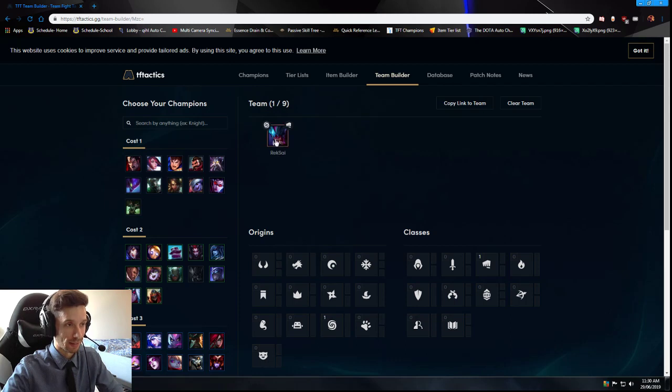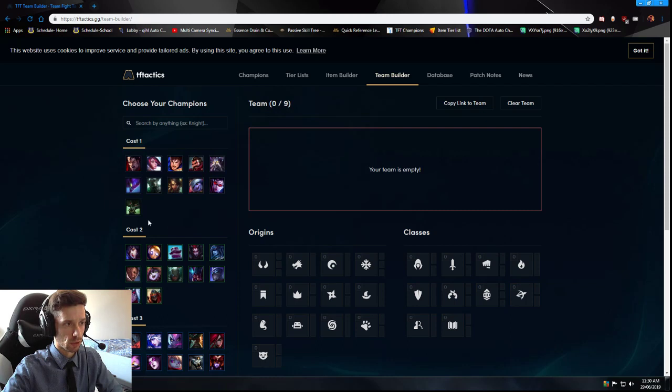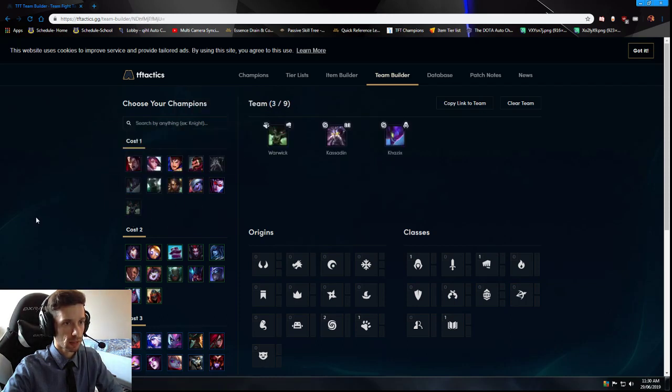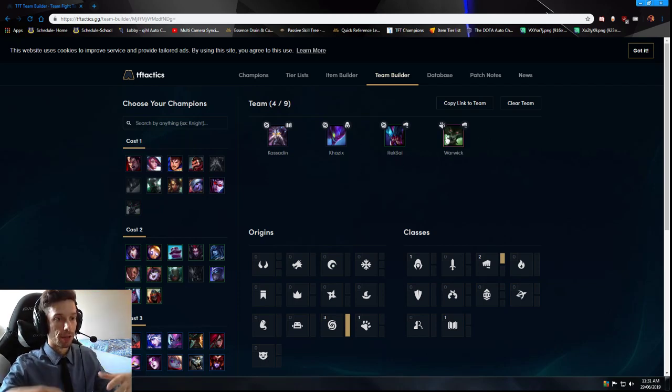Another option: say you get Kassadin and Kha'Zix — then as your third piece you add in Rek'Sai, and now you have three Voids. Rek'Sai gives you the beef, and Kassadin helps with a little bit more tankiness in that early game. On your fourth piece you add in Warwick, and now you have the Brawler buff. So it can look something like Warwick, Kassadin, Kha'Zix, and then add in Rek'Sai. Always prioritize getting in a two-star unit rather than whichever one you have at one star.